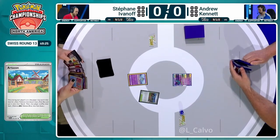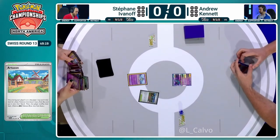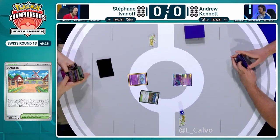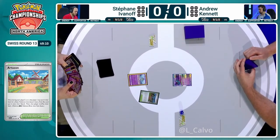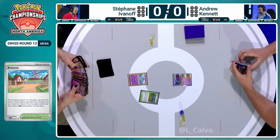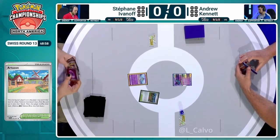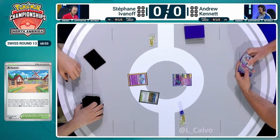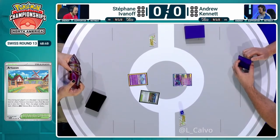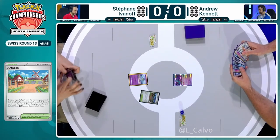It's going to be a great one to see. Stefan Ivanov is starting off this first game between our players. Fluttermane once again in the active position, like we've seen many times here throughout this tournament, and Ralts. But there were two mulligans total for Stefan to start things off. That's definitely not something you want against the very fast and furious Ancient Box deck.